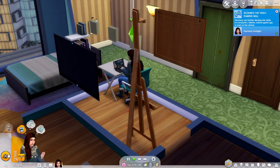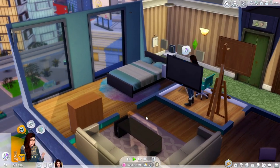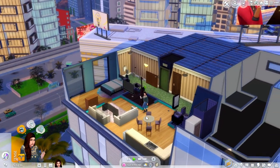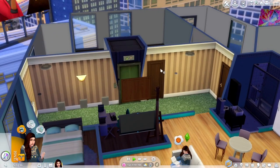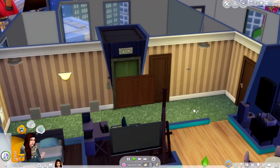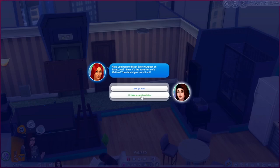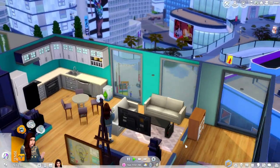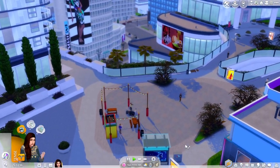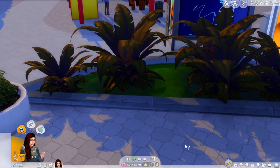Right now it looks like she is just playing some games and she's going to take a look at some of the books on that bookshelf. I'm trying to figure out who lives across this way — I want to say it's Penny Pizazz, but I'm not entirely sure. It may be Salim Benali. We are not going to Black Spire Outpost as much as I love Star Wars. It looks like there is someone busking down here, so maybe we should check that out.